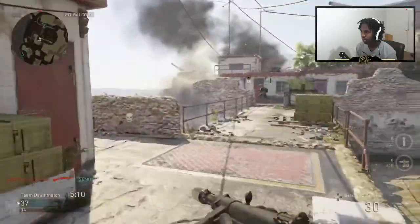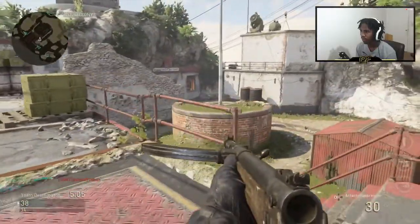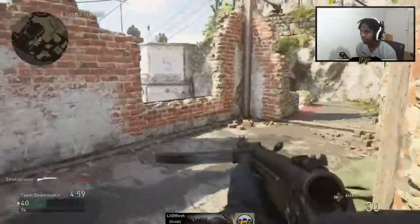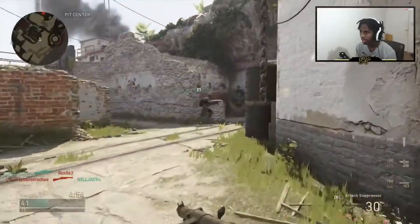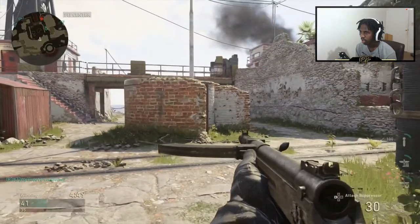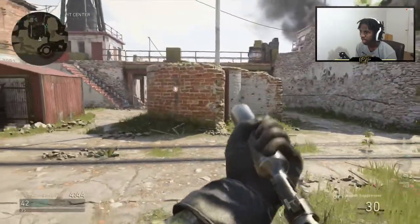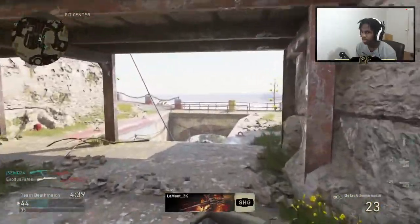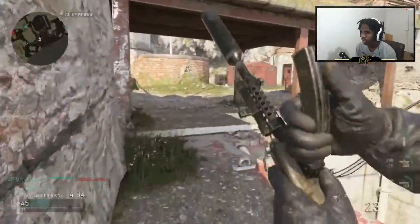Should I use this without suppressor? I want to stay stealthy. Actually, forget it, we're gonna go full out — might give us a little more range. The teammate got him! That's what I'm talking about, the suppressor comes in clutch too. I like how they added that ability — that was pretty smart to be honest.